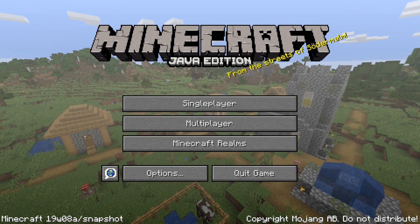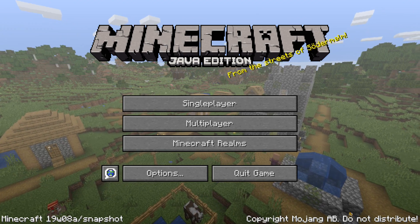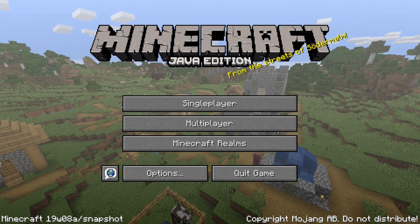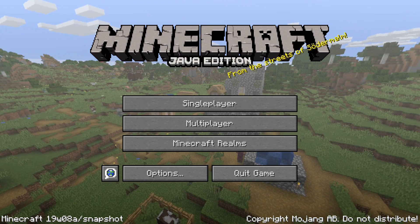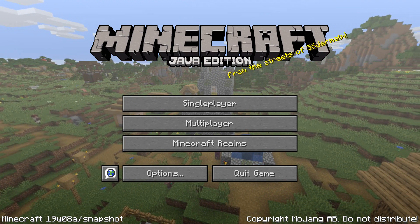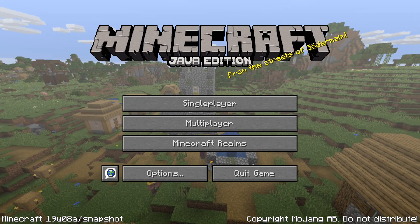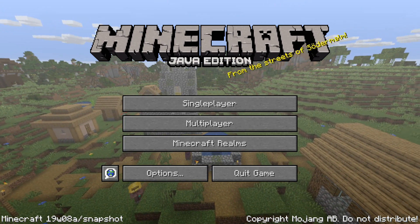Ladies and gentlemen, a new snapshot for Minecraft Java Edition 1.14, The Village and Pillage update has been released. As we're heading into the bug fixing and polish phase of snapshots for 1.14, these snapshots are going to start containing more and more bug fixes and less and less new, big features. But there are still some new features to be found in this one. My name is SlicedLime and I'm here to take you through all of the changes in Minecraft Snapshot 19W08A.